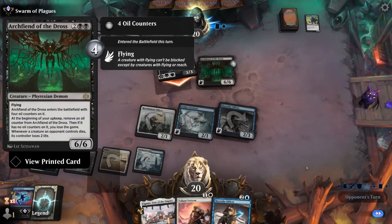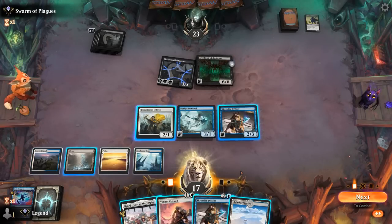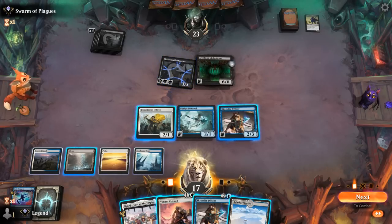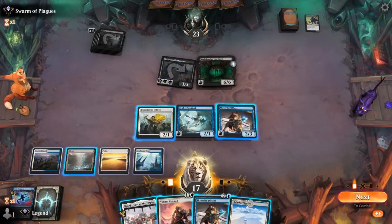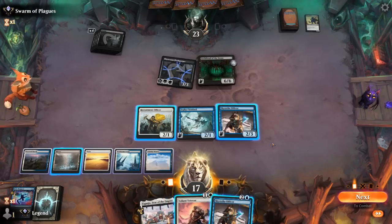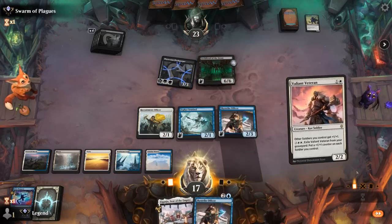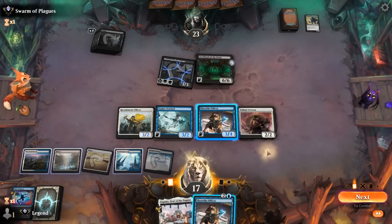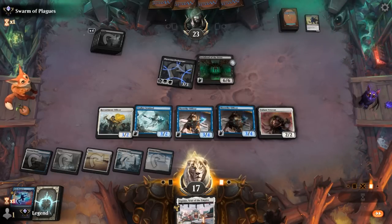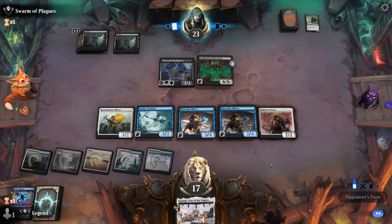Archfiend's a problem — a 6/6 flyer that stops our Officer. Could also activate Officer. But we don't have a Brutal Cathar to draw towards, so our best bet is just drawing a Wandering Emperor or our 2-mana removal spell. Or we can just play Veteran and attempt to double block, although that could get ugly if there's instant speed removal. Maybe next turn set up Eiganjo.